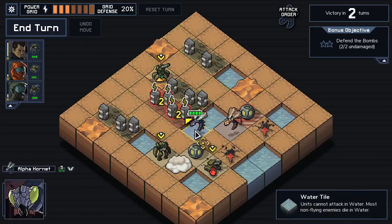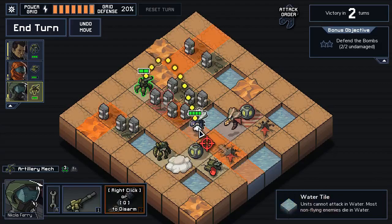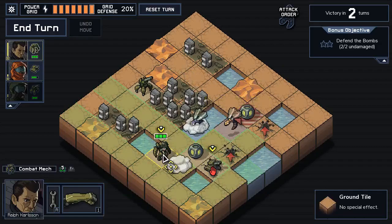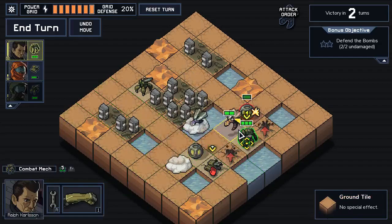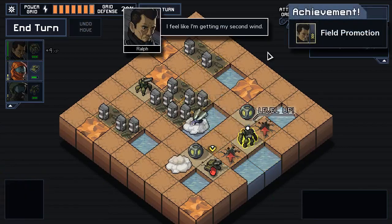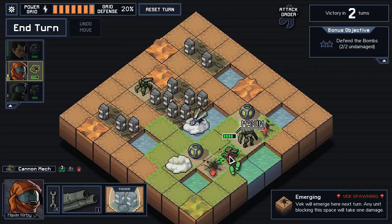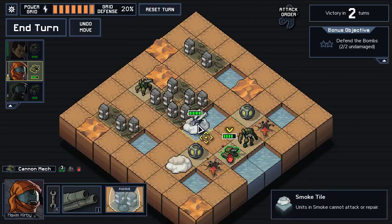We can prevent his attack - if we move over here the smoke should keep him from attacking. We don't want to push anybody else right now, just do this. Smoke attack canceled - good, that works. I love me some crowd control. We can jump in the water but you can't attack from the water, so we go over here and falcon punch. We got a fuel promotion as well.